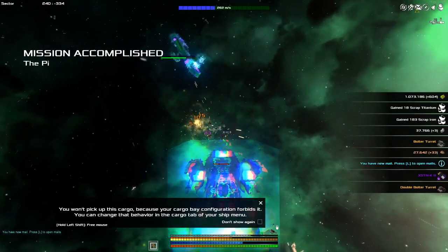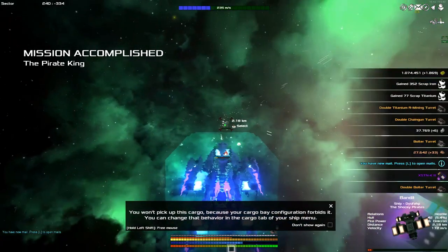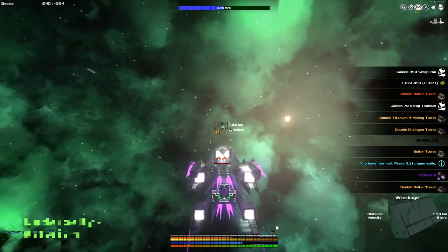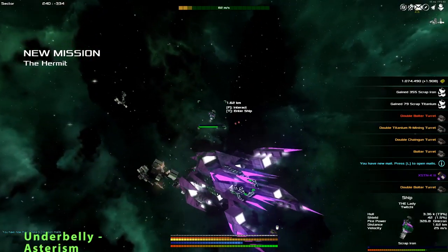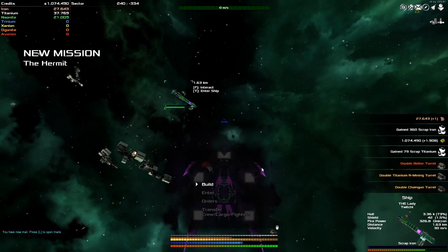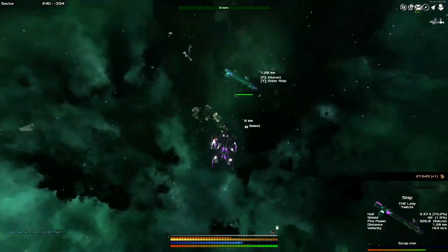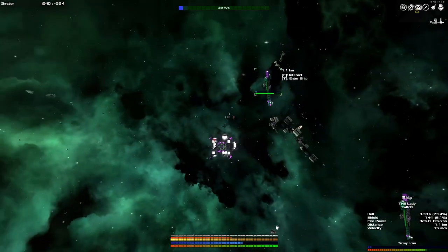Let's find out where the Grand Disentrance is at. Did he blow up? I literally have no idea. New mission — The Hermit. I don't know why I need any mission. Orders: salvage. Go. Did you die? You died. Grand Disentrance didn't make it, but he was small — it was kind of expected.